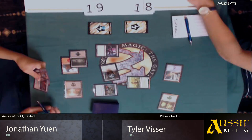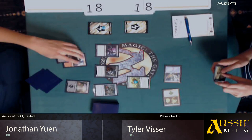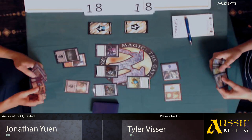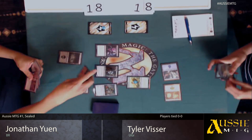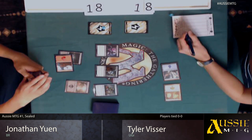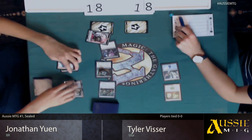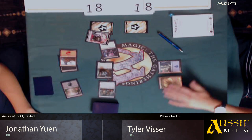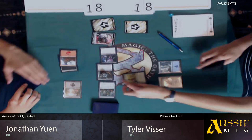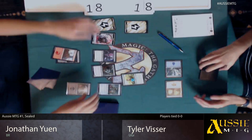Second land here for Tyler — he's going to play out the monkey. So he'll lose a life and tick up the Colony. It's now a 3-3. Let's see if Jonathan can capitalize on this. That's a shock to take down there. The Cat Monkey is going to get in for six damage — five damage and make a servo. The shock there just cleaned up Tyler's side of the board and allowed Jonathan to get in quite a lot of damage.